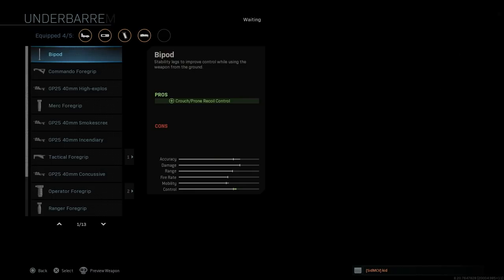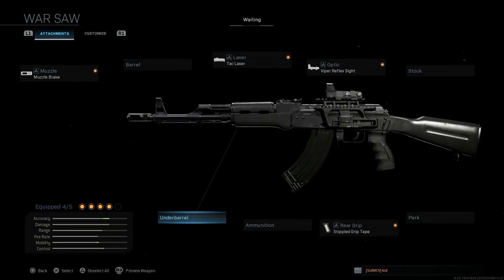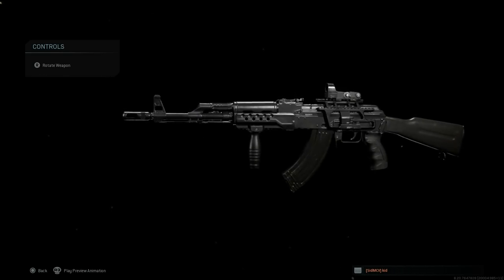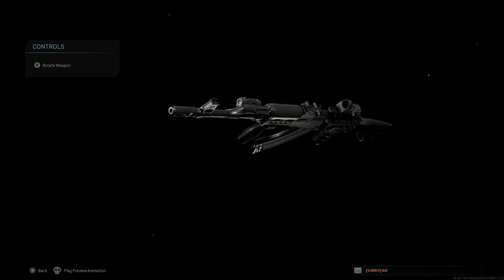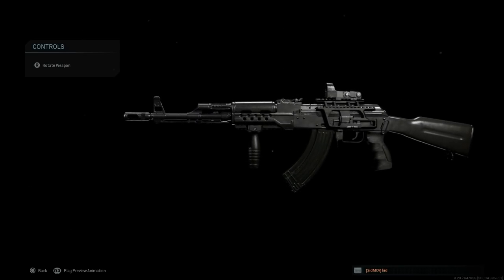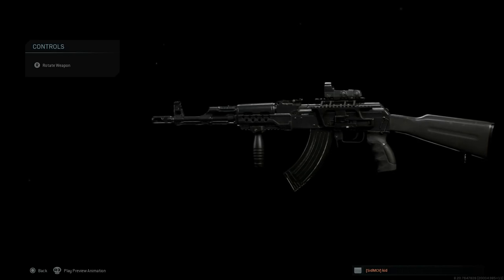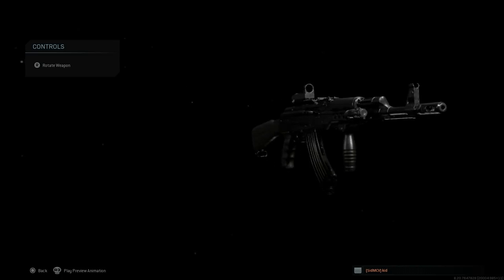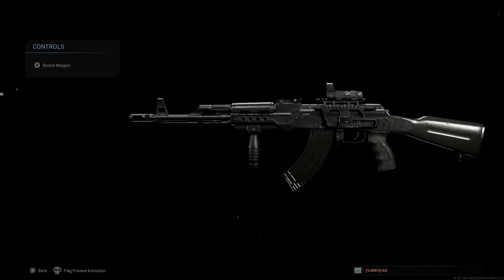Before gameplay, I'm going to add a Ranger Foregrip to this weapon — the base blueprint only has four attachments. One nice detail: when you add that grip, it doesn't revert the top of the handguard back to old wood; it stays with the polymer handguard, which is great. The 7.62 rounds have very heavy recoil, especially going up against the Grau and M13, so the Ranger Foregrip makes a world of difference. This is the final setup I'll be running in the gameplay.